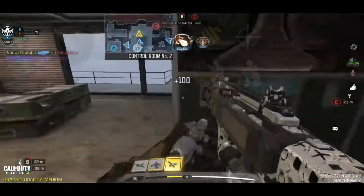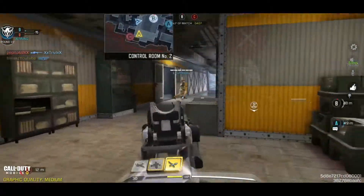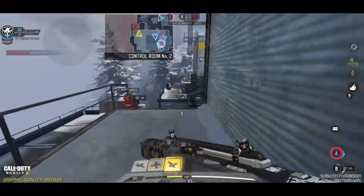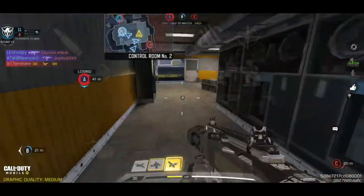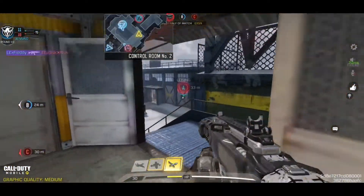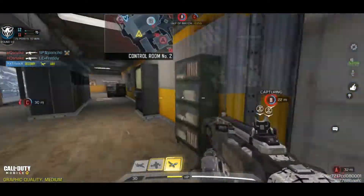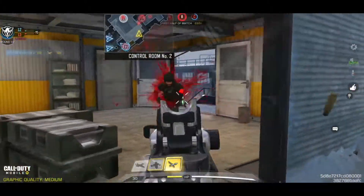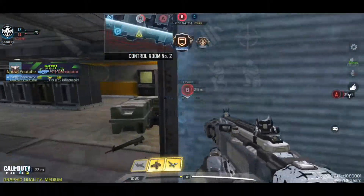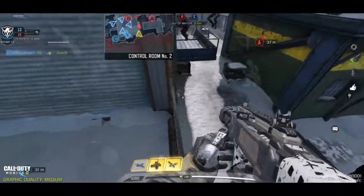UAV Recon standing by. Losing Alpha. We're captured. Enemy UAV spotted. Reloading! Destroying enemy's UAV. We lost Alpha. We're capturing C. UAV online. It's too close, fight harder. Shock RC is ready. We lost the lead. Enemy taking C. We captured Charlie. Enemy has Bravo.